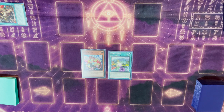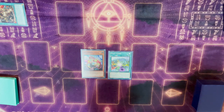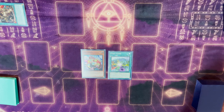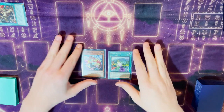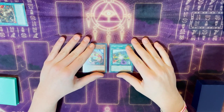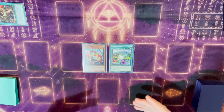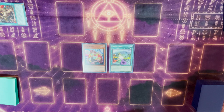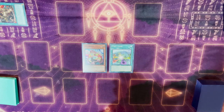We're going to be going through some of the very important combos you need to know if you're going to play specifically this version. I do feel like this is one of the better lists and maybe even the best list at the moment. These are very, very important core combos to know going forward, and then you can kind of build off of these. So we're going to start with the main big combo, and that's going to be Lady Debug plus Cynet Codec.